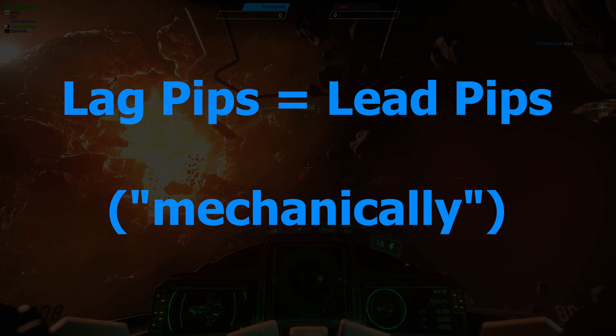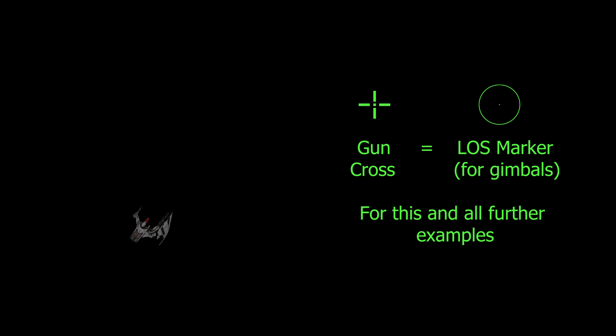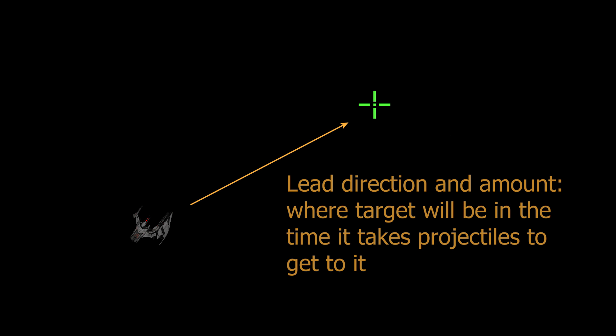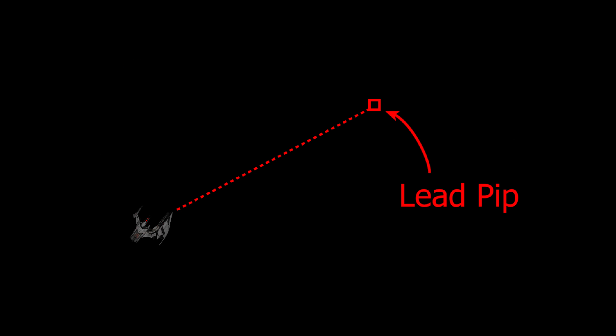First, mechanically, there is no difference between lag pips and lead pips. Here you can see a representation of the target and your gun cross. Projectiles fire in a straight line in the direction of your gun cross. The pips represent your ship's calculation of how much you need to lead your target and in what direction, based on various factors that we will not get into in this video. Here's a representation of a lag pip. Here's a representation of a lead pip. Together, you can see that mechanically, they represent the same amount and direction of lead.